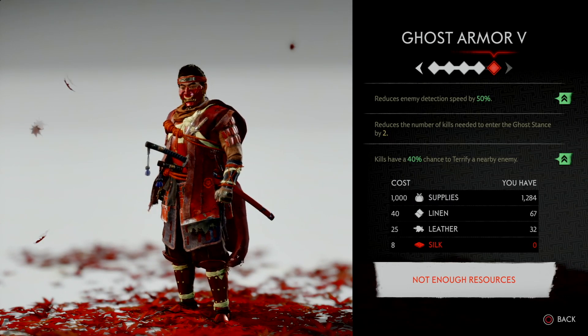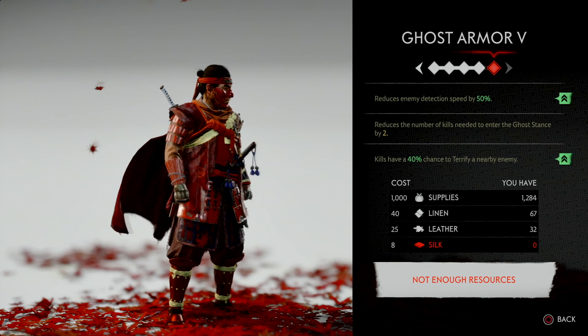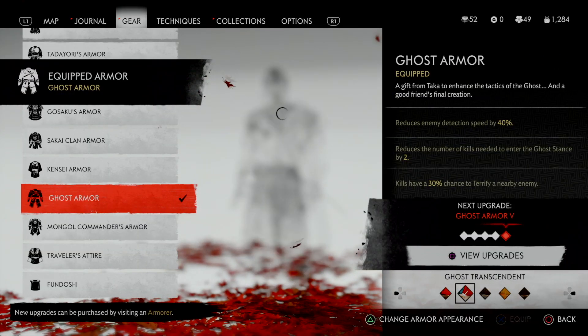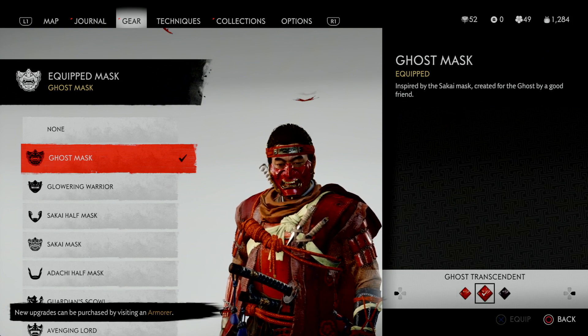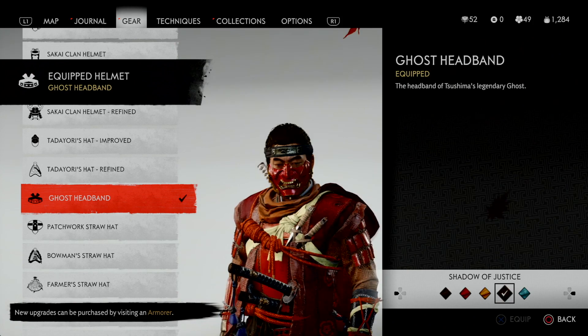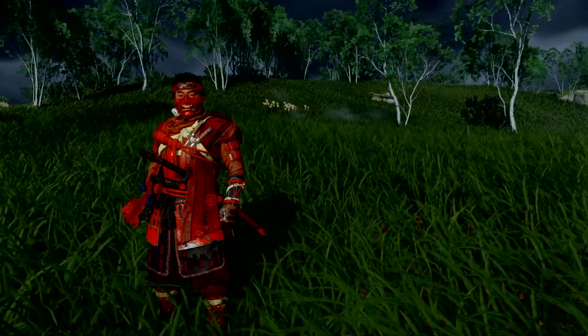When fully upgraded, the first stat decreases enemy detection speed by 50%. The second perk decreases the kills needed for ghost stance by 2, so you only need 3 kills without taking damage to activate it. The third stat increases the chance enemies will be terrified after a kill by 40%. To complete the look, I went with the ghost mask and ghost headband.